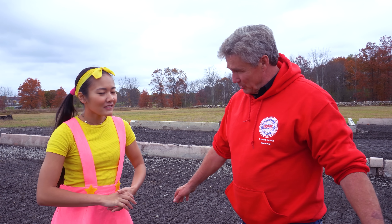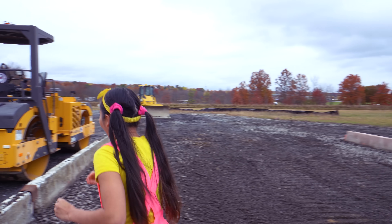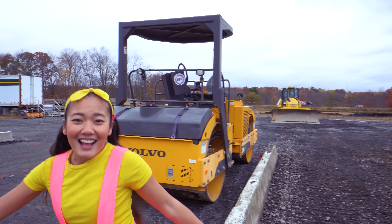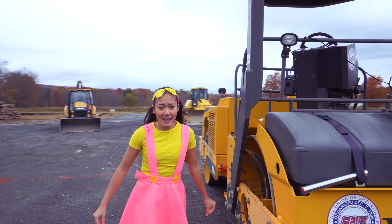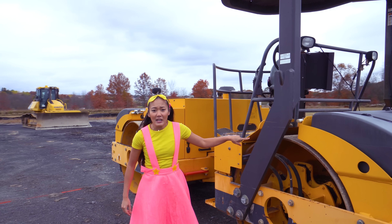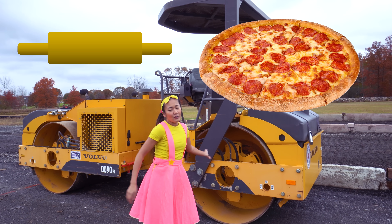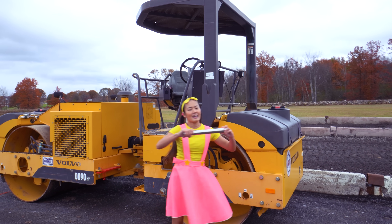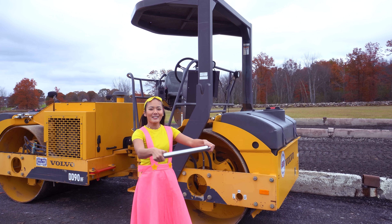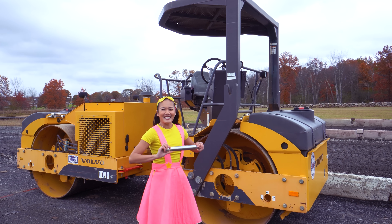We've got one more machine and one more thing to do — it's a blacktop roller. That'll smooth this right out. You want to see it? Yeah, let's check it out! Look at this machine — it's a pavement roller. Its wheels are like a rolling pin, something you use to make pizza dough or pie crust, and it works the same way. It'll roll out the dough nice and smooth, and this will roll out the dirt nice and smooth.